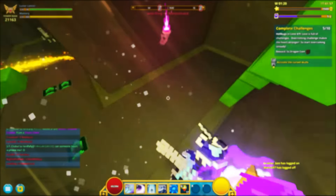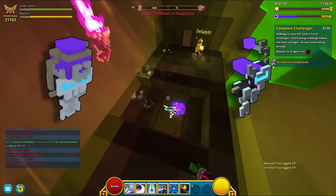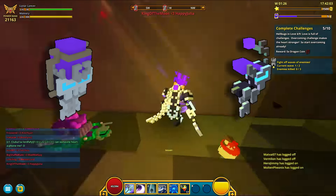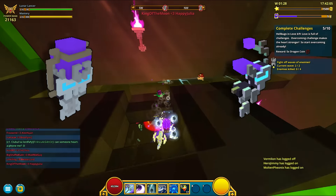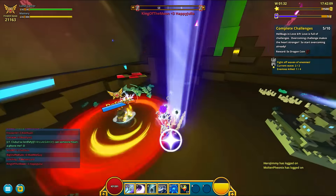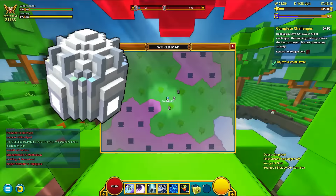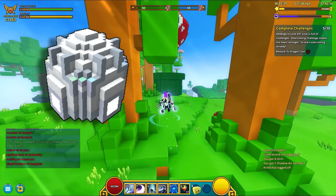Besides the gems, you'll also have the chance of getting class gem keys or class gem key fragments, which are used in getting class gems for your classes. The best drop you can get out of an empowered gem box is a diamond dragon egg — a very rare drop used in crafting your own primordial dragon.